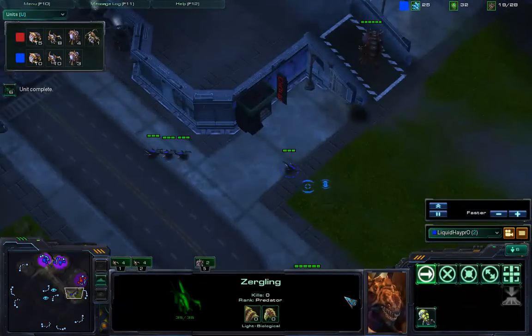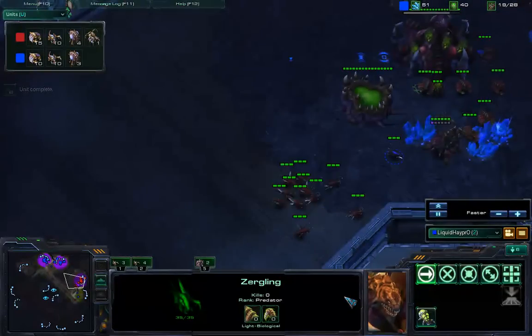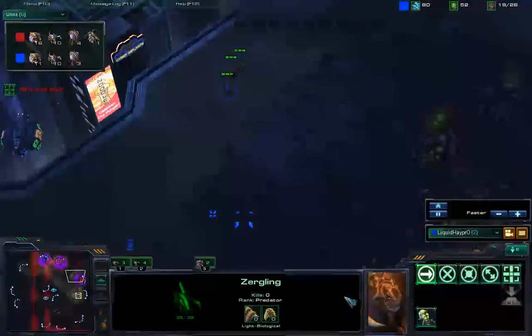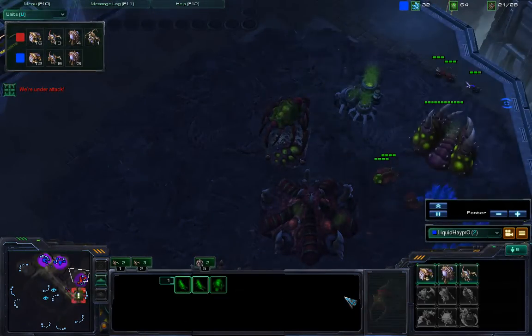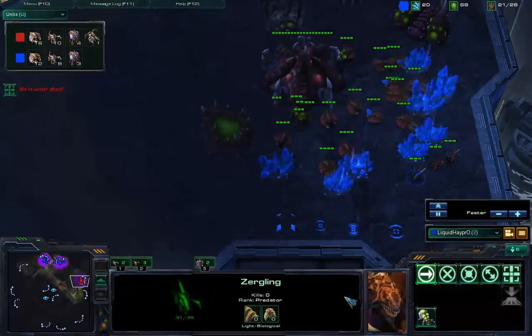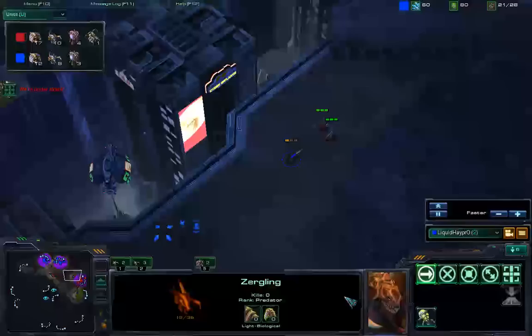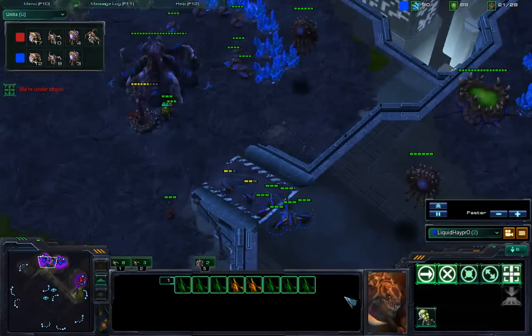HeyPro sees these lings so he has to pull back. He needs to figure out when Red will attack. Really good scout. What will we find out? Our forces are under attack. Oh no, he lost units to the Zergling pack. He scouts that gas is still being mined. HeyPro does not like being blind. Meanwhile, in the left aisle, I want to know what's on his mind.